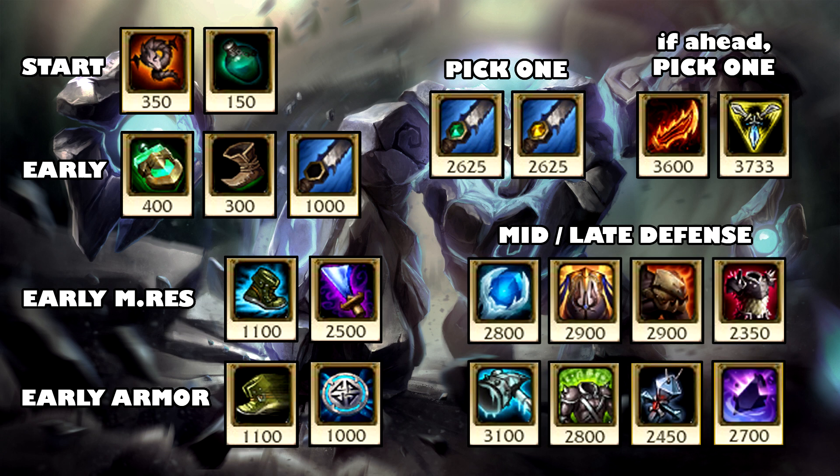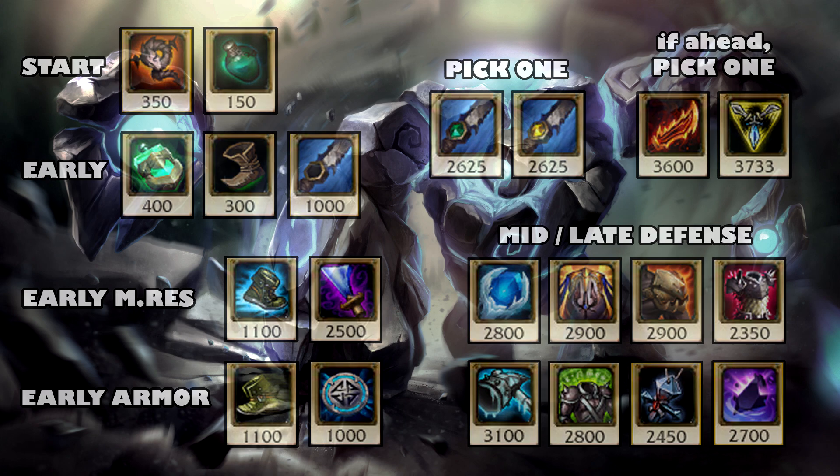For the teamfighting phase, pick your defensive items — either armor or magic resist — based on whichever enemies are the most fed or doing the most damage to you. You don't need to buy a ton of health because we'll already have some health from our Strength of the Ages mastery, and a lot of our tankiness comes from our low cooldown shield with our armor and magic resist stats. I almost always buy Frozen Heart because of the CDR and mana for the shields, and I also usually buy ZZ Rot. Regarding the Frozen Mallet, I would only buy that if I went Bloodrazor, because with Cinderhulk it would be too much health without enough armor and magic resist.